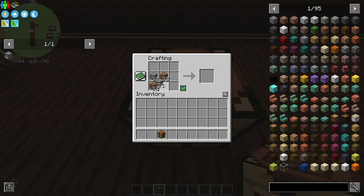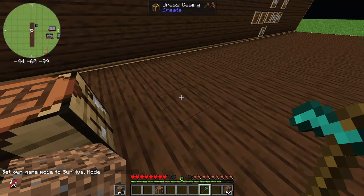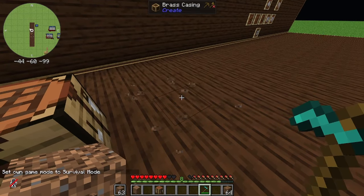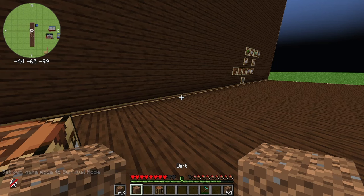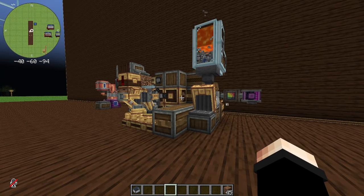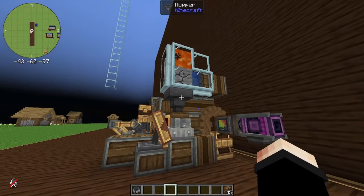We can make dirt by crafting coarse dirt, and then when you hold coarse dirt it turns back into dirt. You can craft two dirt with two gravel into one coarse dirt, which means when you do that you get four dirt in output.